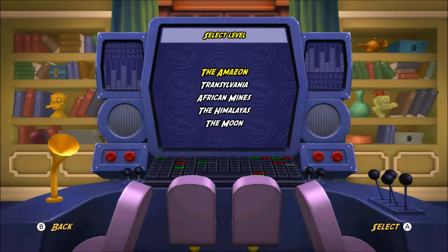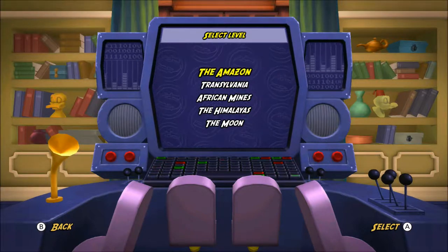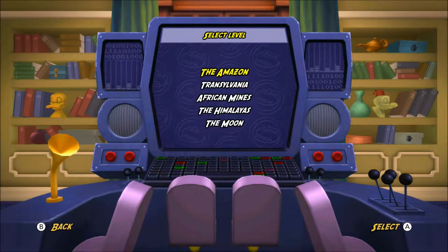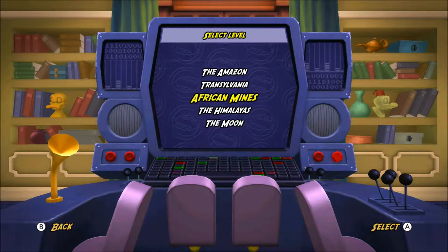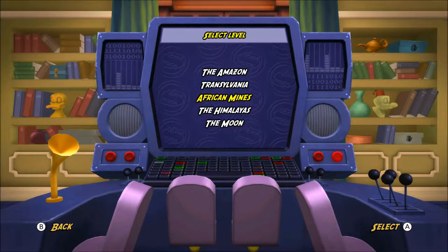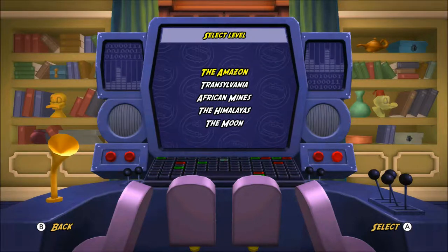I kind of compared this to Mega Man last time in that you can do any stage in any order, but it does help to do some stages first — because while in Mega Man you get the boss's weapon after beating the level, in this, every level has a permanent health extension hidden somewhere. So if you can find them, you can do the Amazon with way more HP, which will really help.